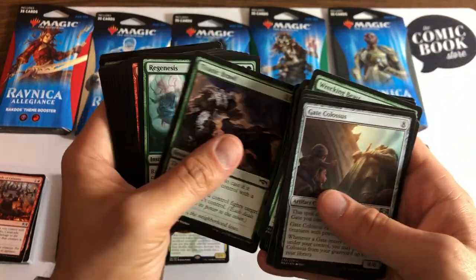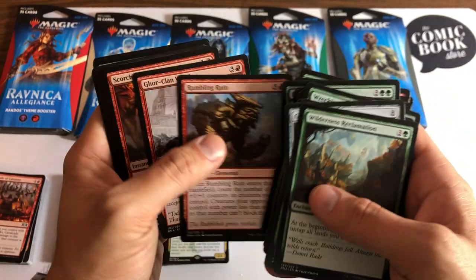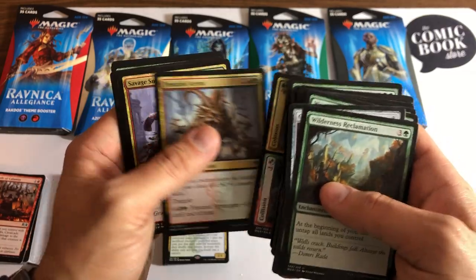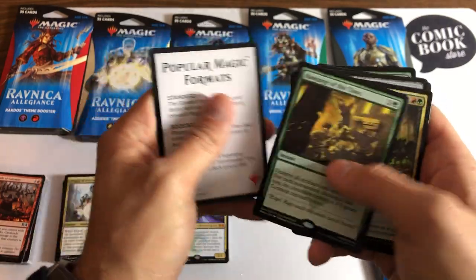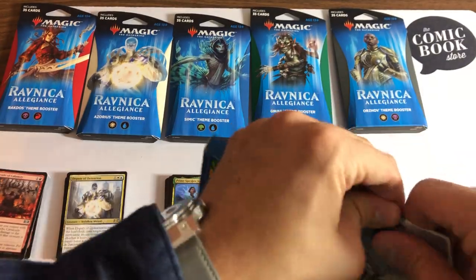Gateway Colossus is a cool card. Trying to adjust the lighting here so it's a bit better. Nothing crazy in here — Wilderness Reclamation is about a dollar fifty or so. Rhythm of the Wild is worth pulling, and Rampage of the Clans is not really a big hit. Moving on to white-black.